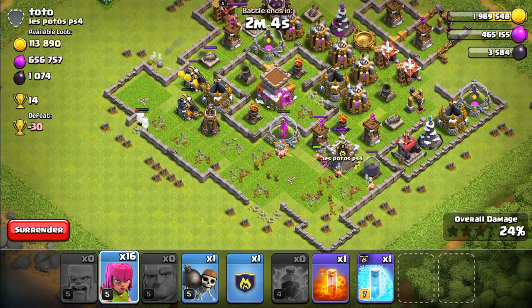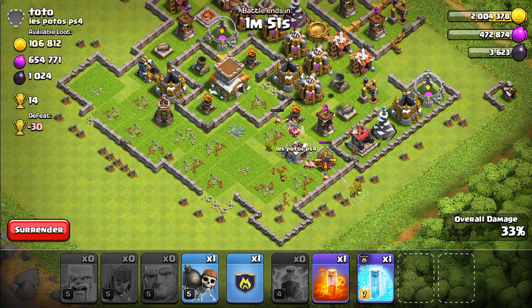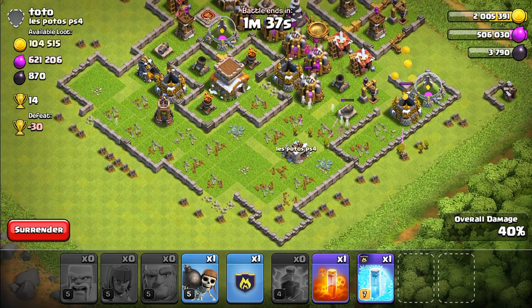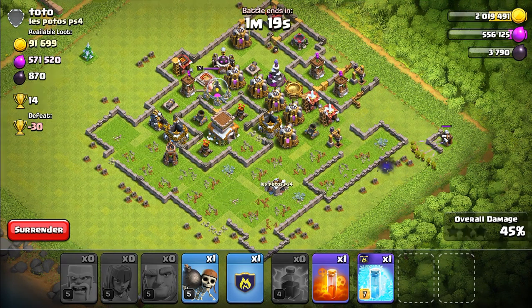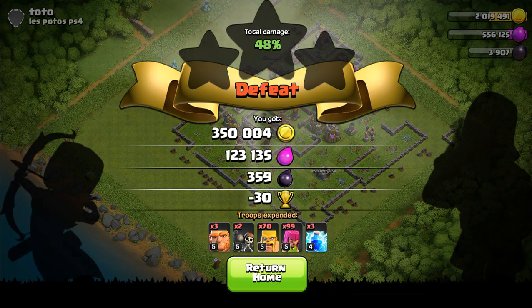This is what happens when you don't bring your Barbarian King — you get literally destroyed. We got some of the gold and about 2k dark elixir. I'd still love to get some of that dark elixir. Had we had our Barbarian King, we actually would have had a better chance at a three-star. I honestly think I messed this one up. We're not going to get a one-star either — let's surrender. We got 300,000 gold, 3,000 elixir, and 359 dark elixir.